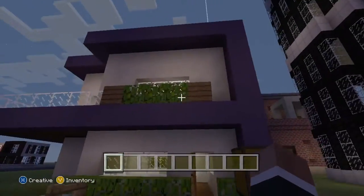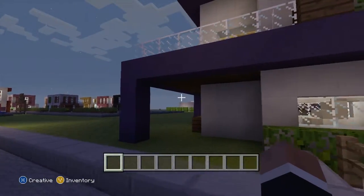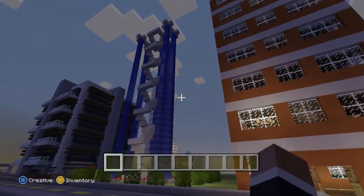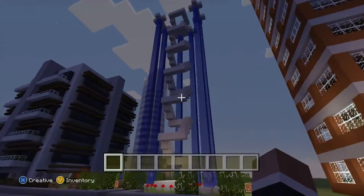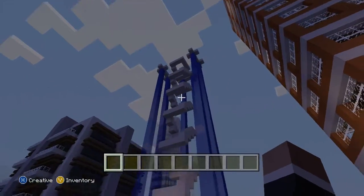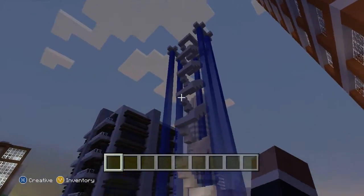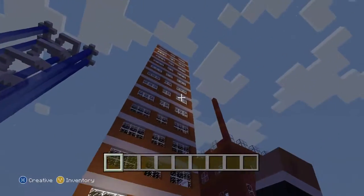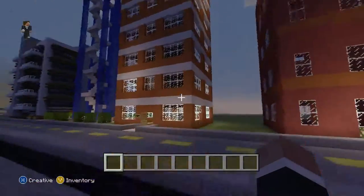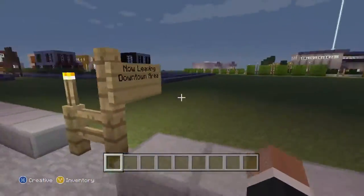My sister built this house — very beautiful, modern. The theme of this city is a modern city, of course. I love the modern style. Right here is a really nice monument — the number one tourist destination in the whole city, very beautiful. And this is a very basic hotel, still a work in progress.